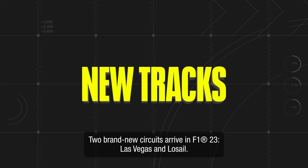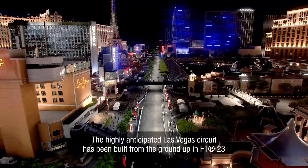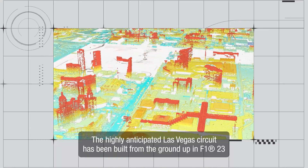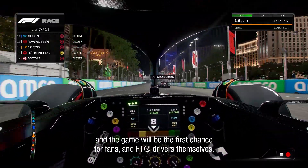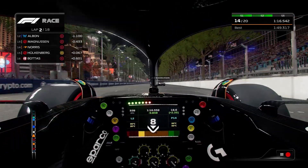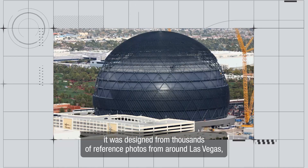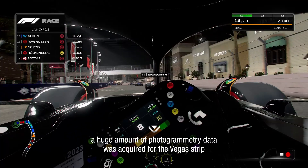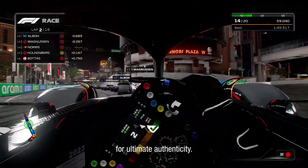Two brand new circuits arrive in F1 23: Las Vegas and LaSalle. The highly anticipated Las Vegas circuit has been built from the ground up in F1 23, and the game will be the first chance for fans and F1 drivers themselves to experience the track ahead of the race. In game, the track will be as accurate as possible, designed from thousands of reference photos from around Las Vegas, with a huge amount of photogrammetry data acquired from the Vegas Strip for ultimate authenticity.